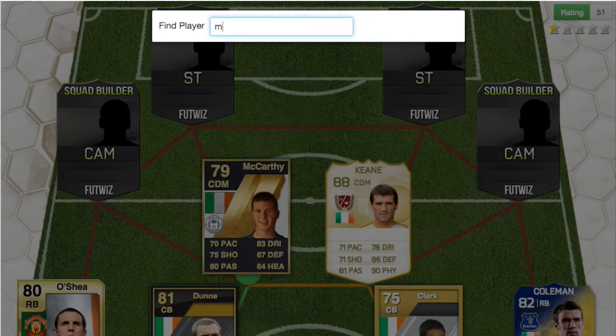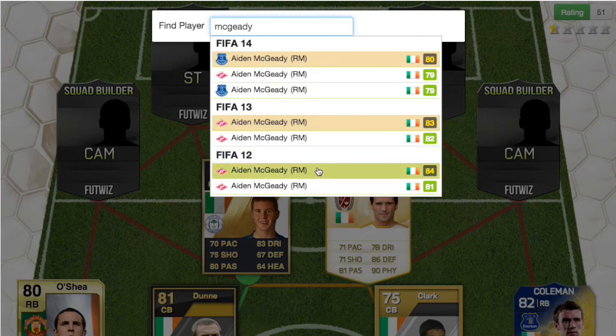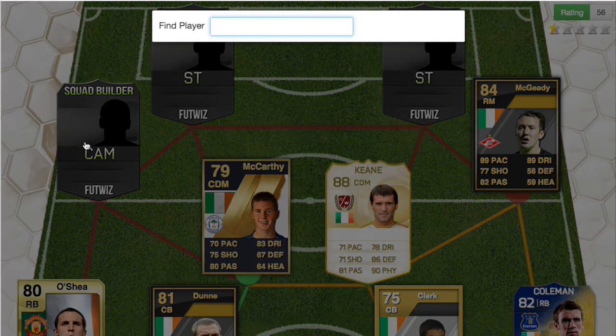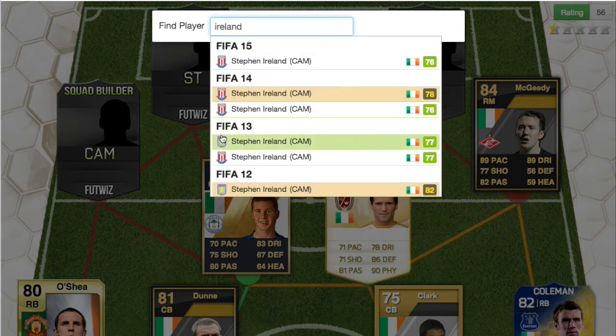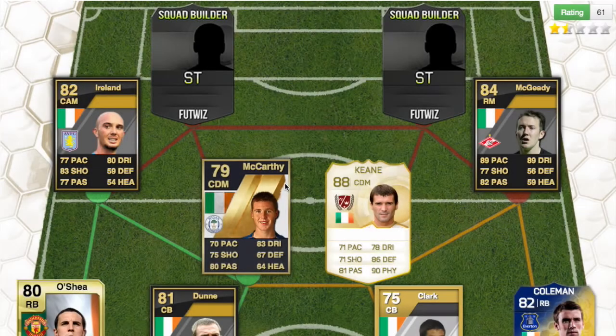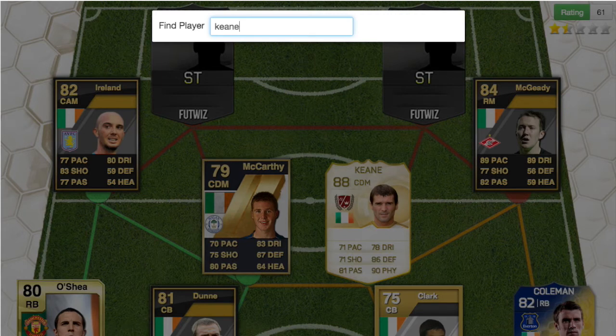Roy Keane is a legend. He's listed as right mid but we put him as CAM because we have no other formation. Then McGeady — Aiden McGeady — an 84-rated right mid in-form. Then we have Ireland; I always find this guy funny — his second name's Essex and he lives in Essex. He had an 82-rated CAM card in FIFA 12 when he was at Aston Villa.